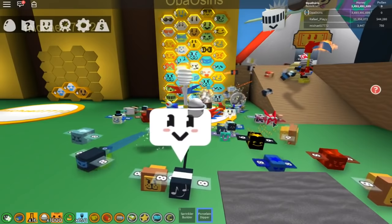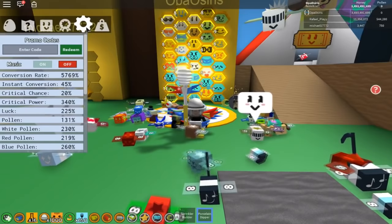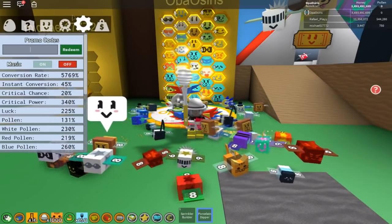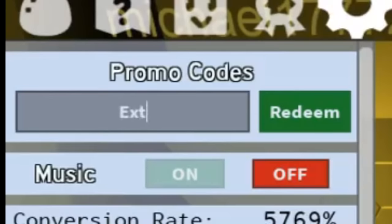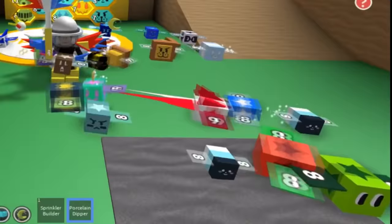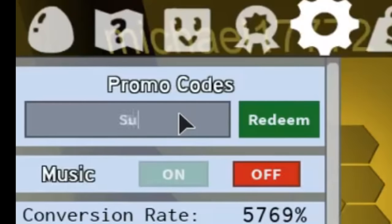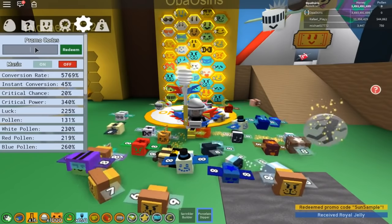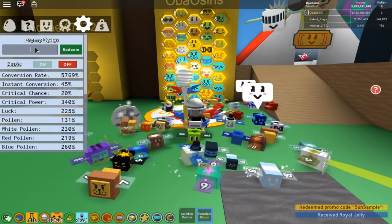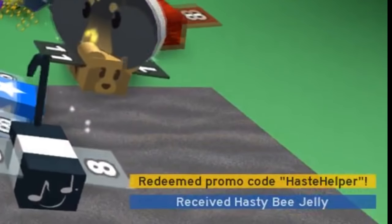So we're gonna start off with the first three codes added in this new update. The first code is 'extra pass' — let's go ahead and redeem that, and you get one end pass. The next code is 'stun sample' — redeem that and you get a royal jelly. Then we have 'haste helper' — redeem that and we get a hasty bee jelly. Nice.